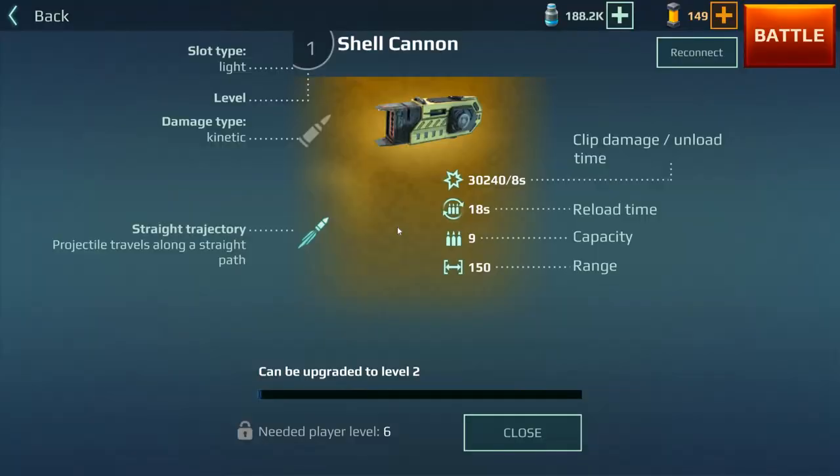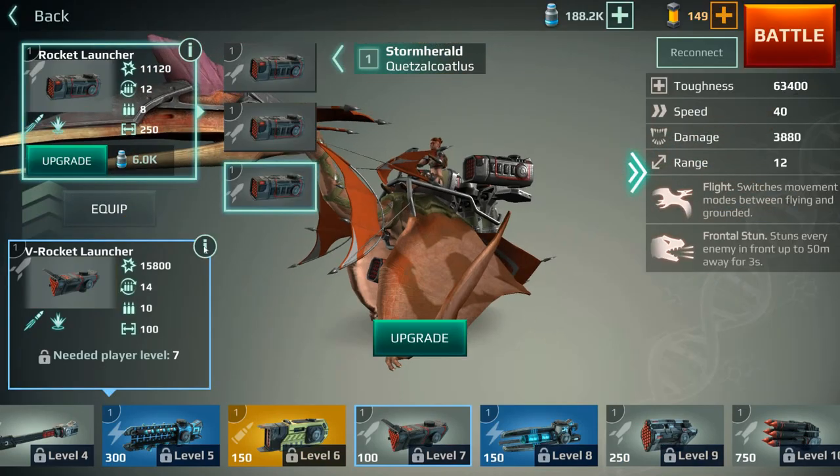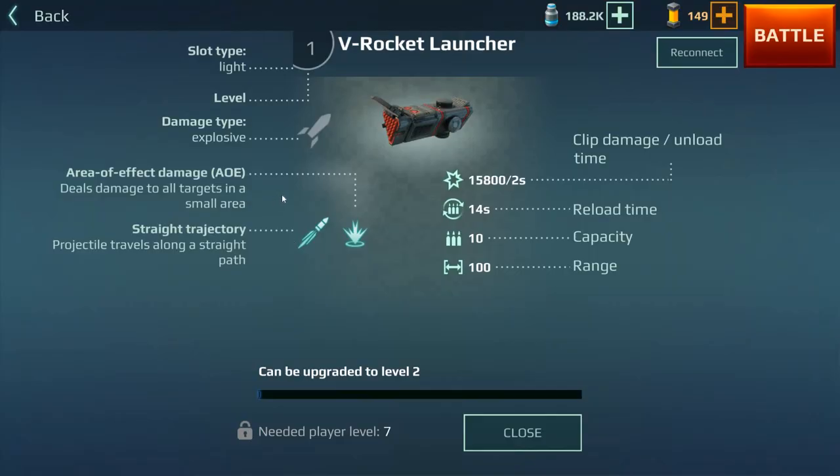The shell cannon is kind of like a shotgun — you get a capacity of 9, the range is pretty short, but it deals quite heavy damage up close. Just imagine it like a shotgun and you won't be disappointed. Next is the V rocket launcher. The rocket can affect a small area, and the more you upgrade it the more powerful it will become. Its range is pretty short — only 100 — but you have more capacity, so if you can get in closer you can deal quite a bit of damage. It's pretty potent.